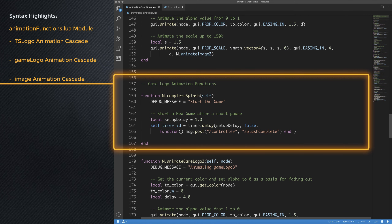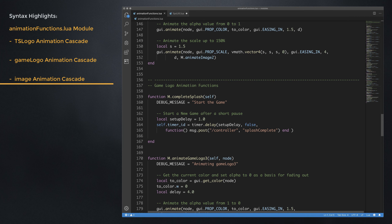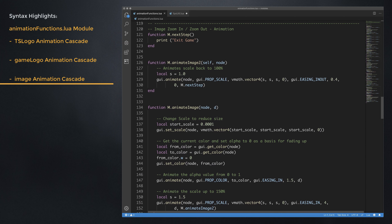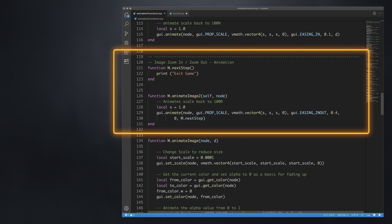The FPSutil module consists of a single update function which calculates variables you invoke using the pointer m. Specifically, m.fps provides the current frames per second.